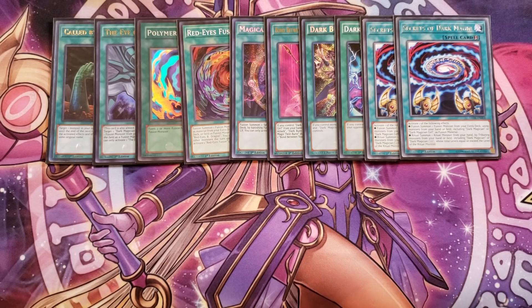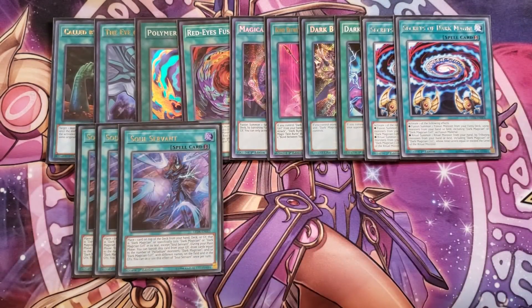We play three copies of Soul Servant. Soul Servant lets you place one card from your hand, deck, or graveyard on top of your deck that is a Dark Magician or a card that specifically lists Dark Magician or Dark Magician Girl in its text, except another Soul Servant — and that placement is not a once-per-turn effect. The once-per-turn effect is during your main phase you can banish this card from your graveyard and draw cards equal to the number of Palladium monsters, Dark Magicians, and Dark Magician Girls with different names on your field or in the graveyard — usually drawing two.